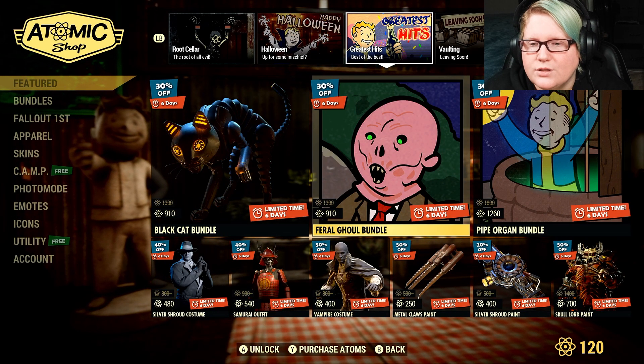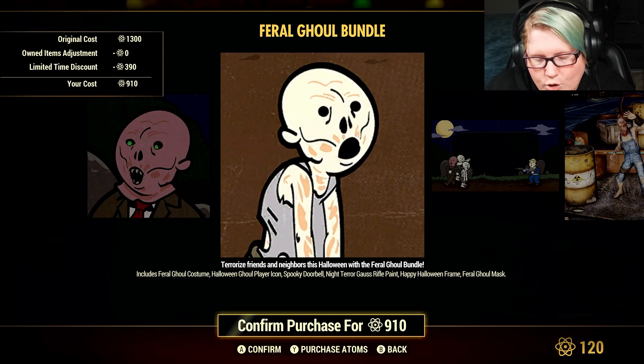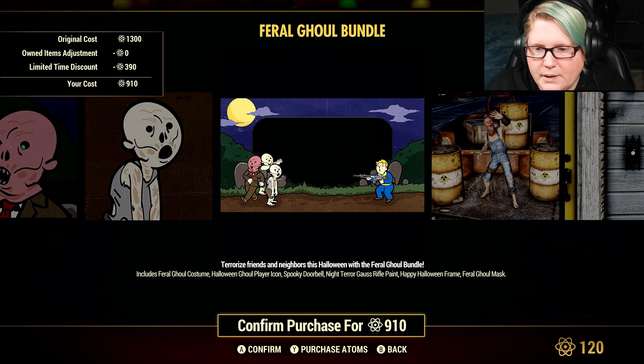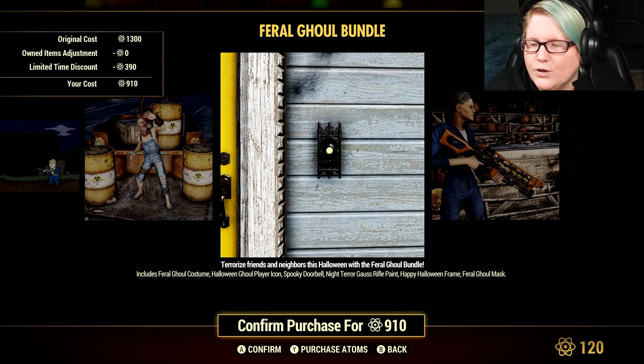The feral ghoul bundle is 30% off at 910 Atoms. You get the costume, ghoul player icon, spooky doorbell, night tear, Goss rifle paint, happy Halloween frame, and feral ghoul mask. I believe we had the mask last week but not the full bundle.